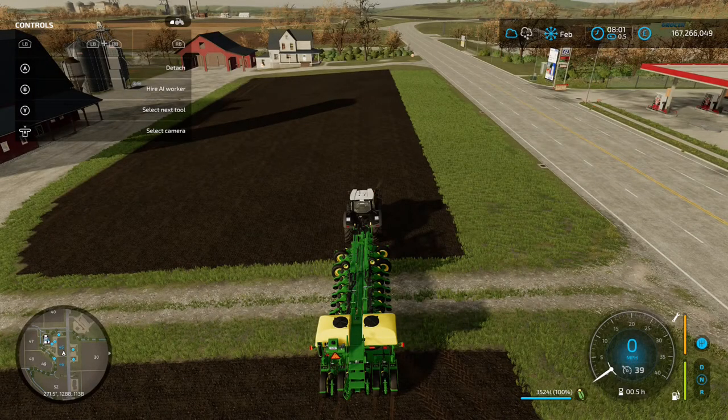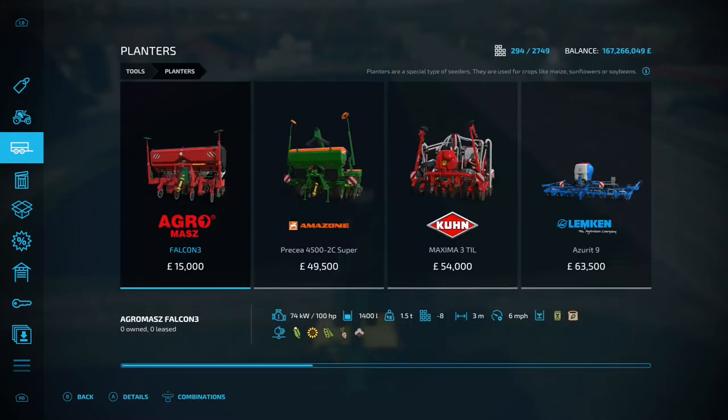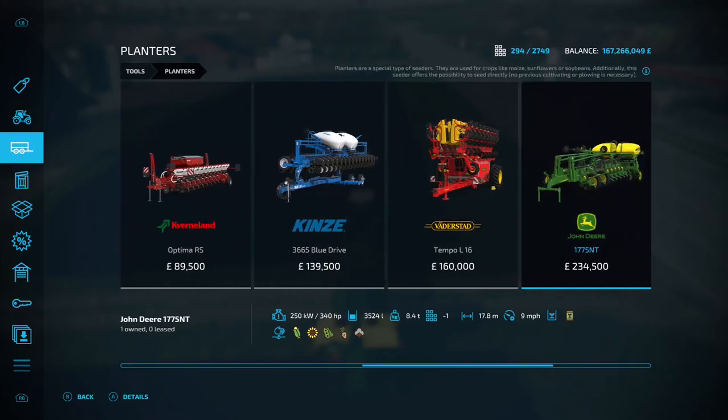To plant cotton you're going to need a planter. Go into the shop menu, into tools, then to planters. Any one that has the cotton icon on the bottom — the little cloud-shaped one — you can use for planting cotton. I've gone for this John Deere here, my personal favourite so far. It is quite expensive, so depending on your budget that will determine what you go for, but the bigger the budget the bigger the working width.